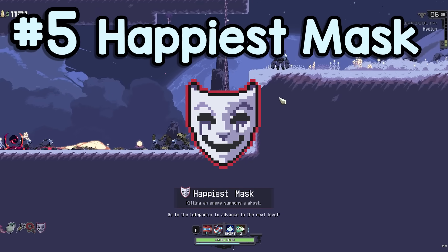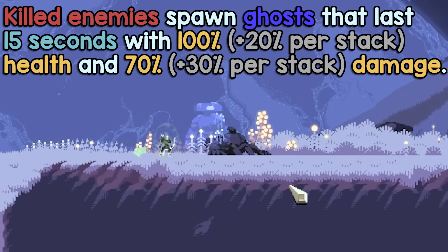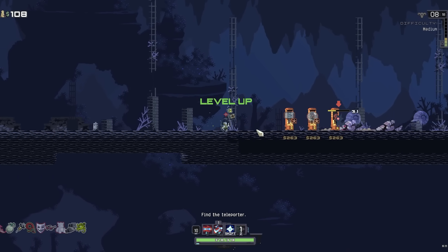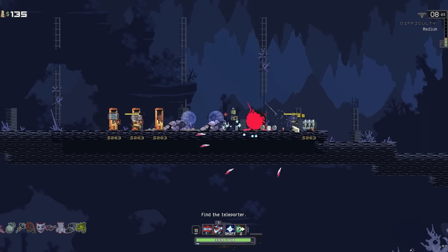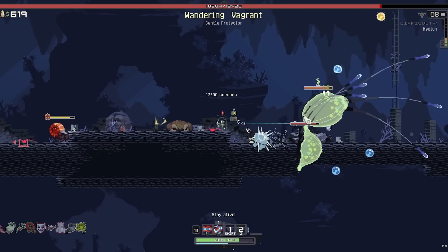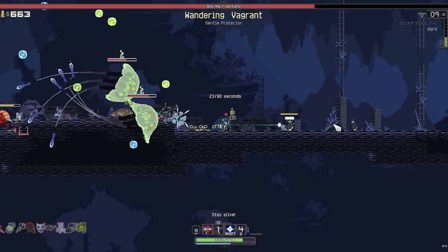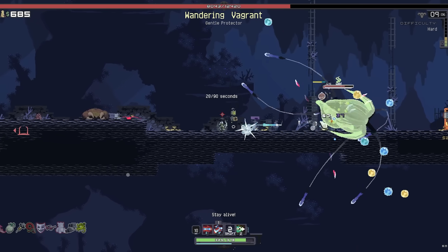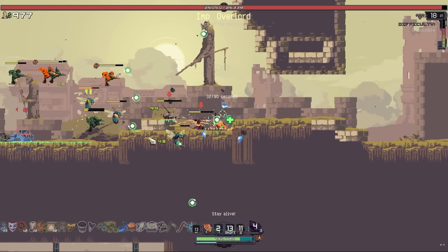At number 5: Happiest Mask. Killed enemies spawn ghosts that last 15 seconds with 100% health and 70% damage. If you've played Risk of Rain 1, you know exactly why this is here. What makes this item so good is that it has a 100% activation rate when you kill an enemy — that's really good. Not only is this just a lot of extra damage, the ghosts also serve as amazing distractions, keeping enemies off your back while you focus on the bigger threats. Most of the time it's the bugs. The bugs are the worst.